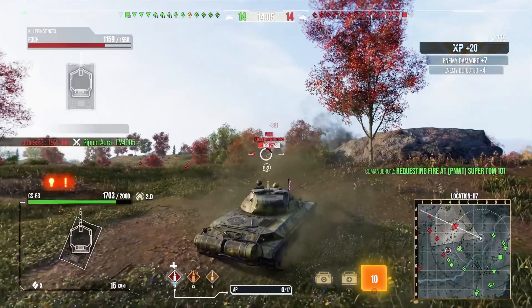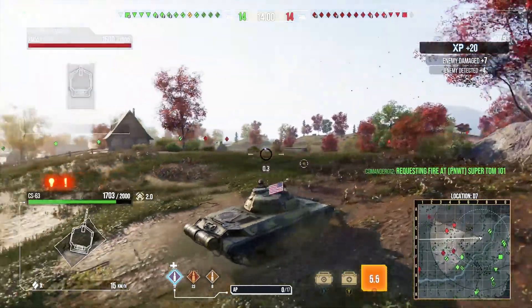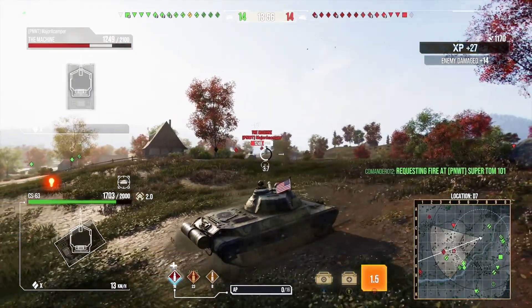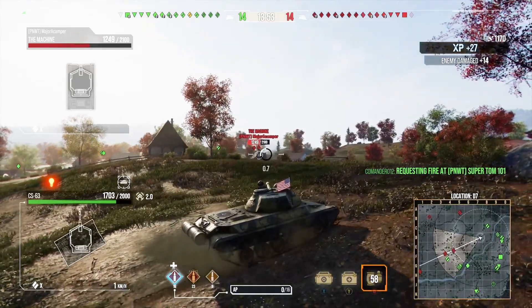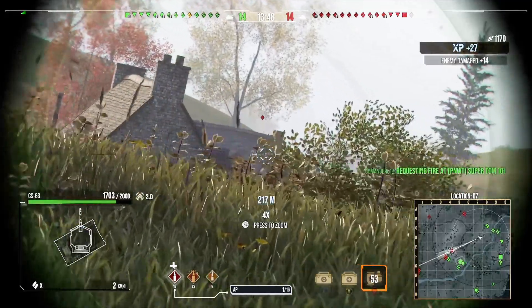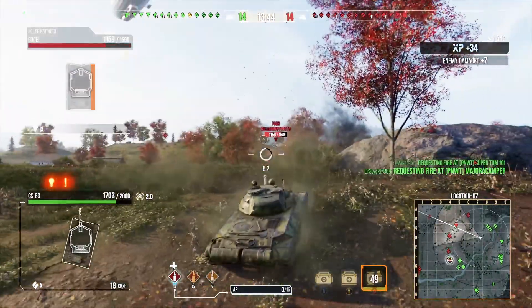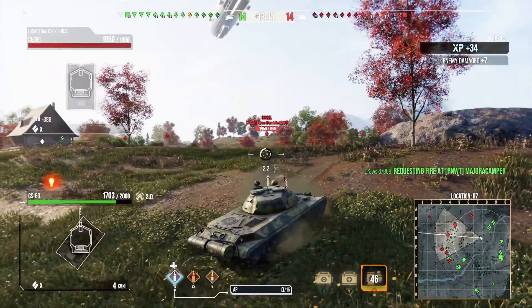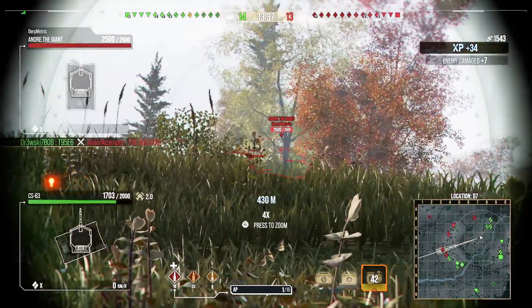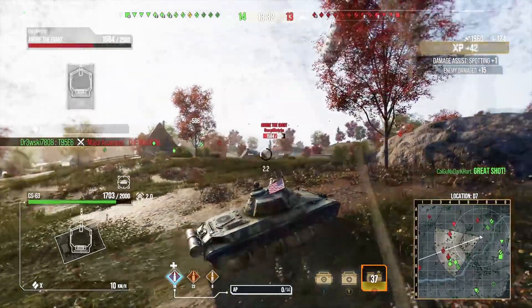The CS-63 doesn't have a lot of gun depression, but it has enough to work this ridge line. If you come here with something like a Chieftain, you're going to be absolutely disgusting. The reason this position is so important is that it spots the full four line and it doesn't let enemy tanks — like the Foch — sit up on that hill and just farm your teammates as they cross the big open field.